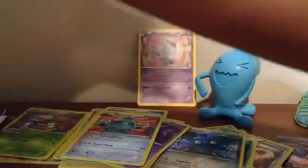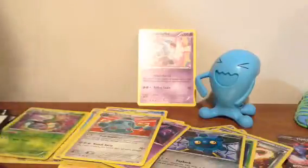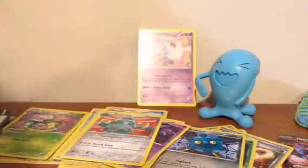Oh god, this sucks. Why don't you put in an EX? I'm just going to run out the door! Sorry guys, I really just want to run out the door. I like Gengar Hollow — I really want it, it looks awesome. So we got a Breakthrough Houndoom pack.